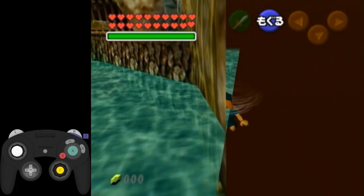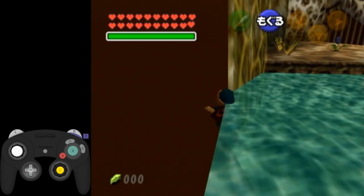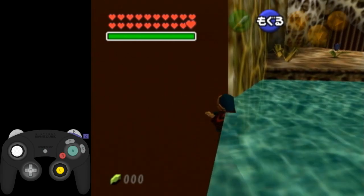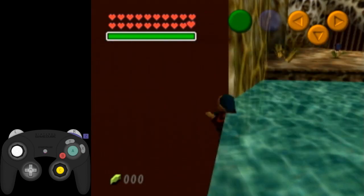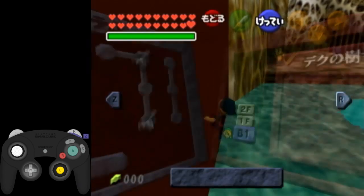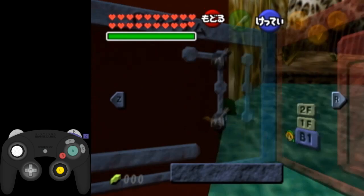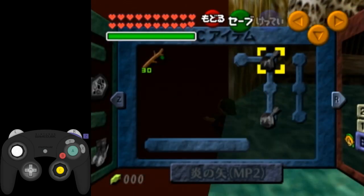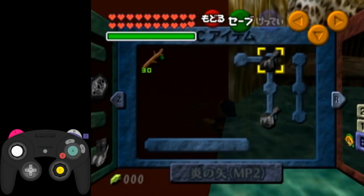Now, one thing that a lot of people don't know about is right here: if you get an angle like this, the camera locked, and I started counting the bobs after the camera locked. So right there, that was one bob as the camera locked. Then I'm going to keep counting up until three — two — then on the third one, when he starts going down, on the first frame of the shield being all the way underwater, which is this frame, you want to hit C up and A. And that right there gives you an immediate deep cycle that will work.